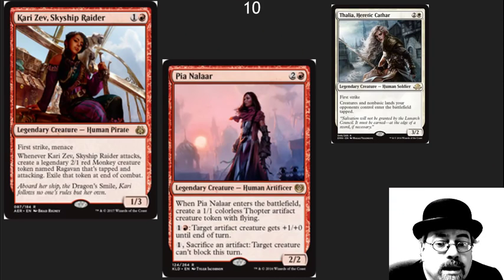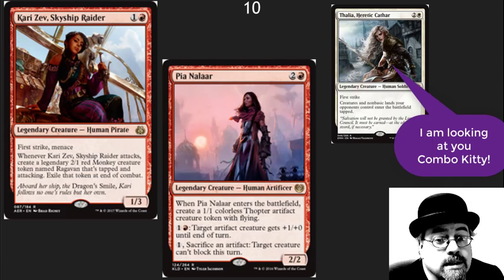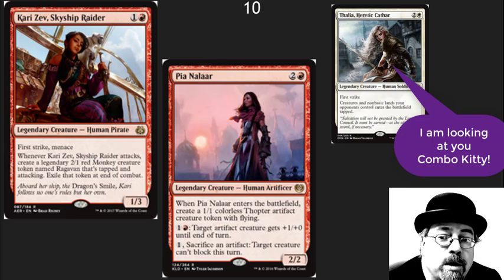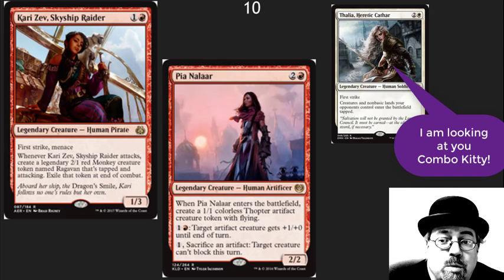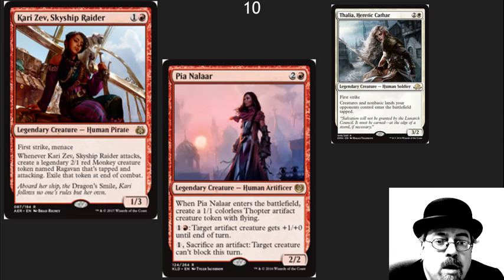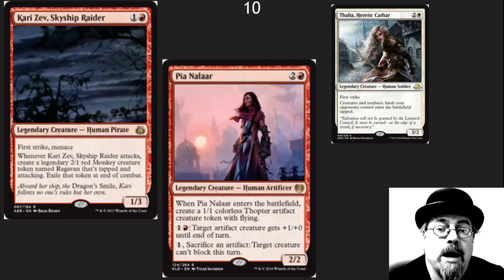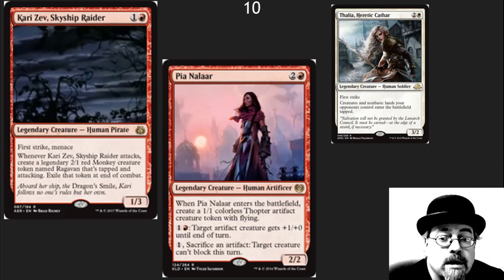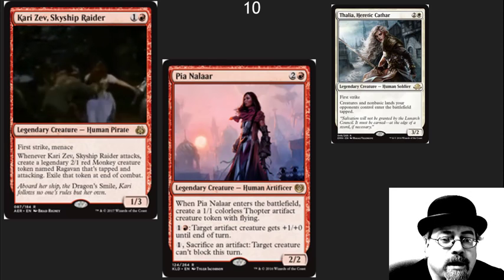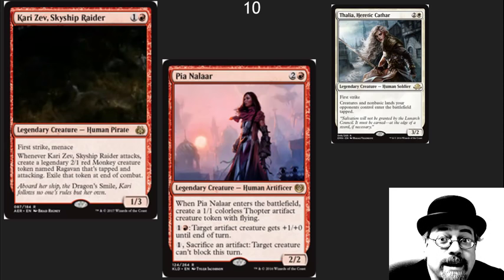In the number 10 spot, I've got some humans on this list with an honorable mention to Thalia, because creatures come into play tapped — very, very important for another card on this list. But now we've got Pia and Kiran — wonderful humans, nice curve. There's going to be a really aggressive red-white humans deck that if I wasn't playing combo control I would definitely look at. Very cool design. And what could be better than a legendary 2/1 red monkey creature token? That's crazy.